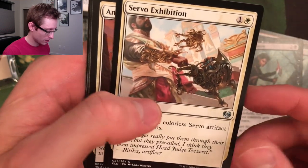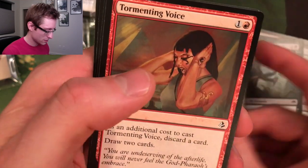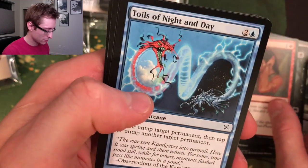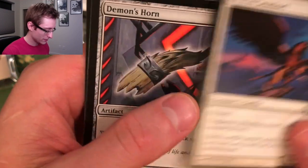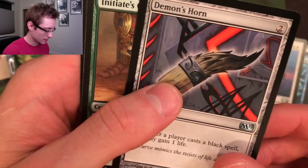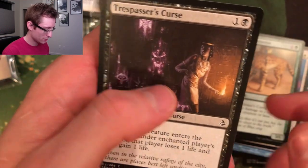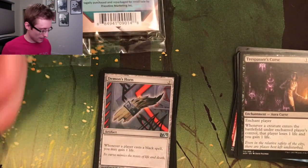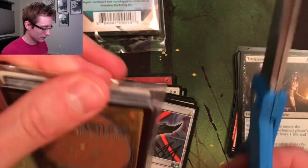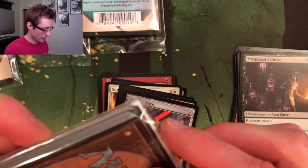Eye Blight Assassin, Servo Exhibition, Angel of the God-Pharaoh, Tormenting Voice, Toils of Night and Day - no, that's a common. Griffin Sentinel, Demon's Horn, Initiate Companion, and Trespasser's Curse. So it would appear that we are not guaranteed a rare, but we got a pretty decent amount of Uncommons. I think that pack at least paid for ten times itself, so our investment is definitely paying off.